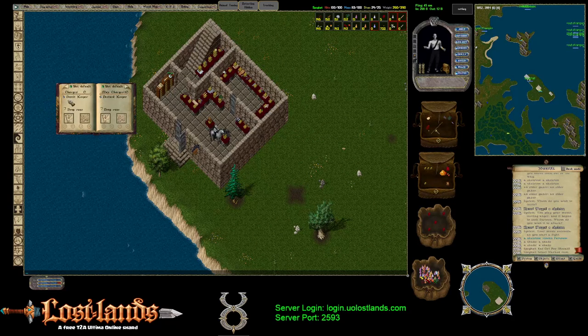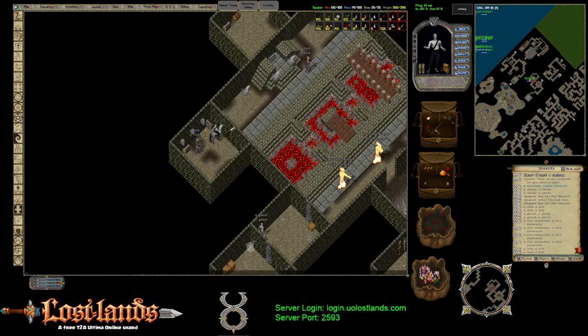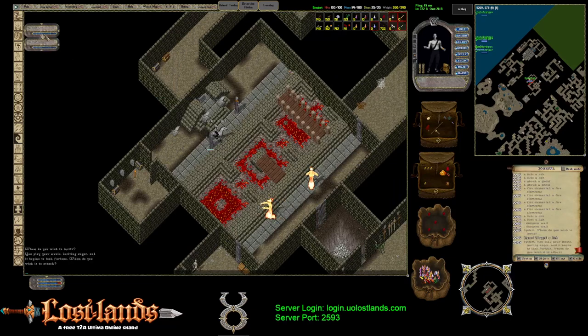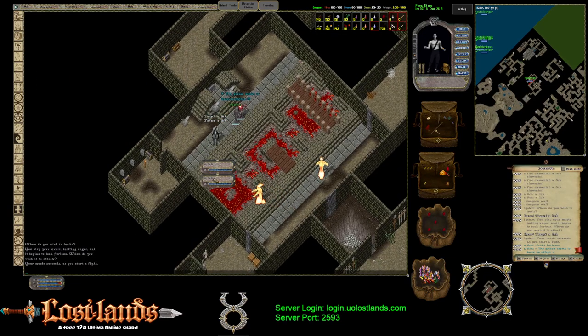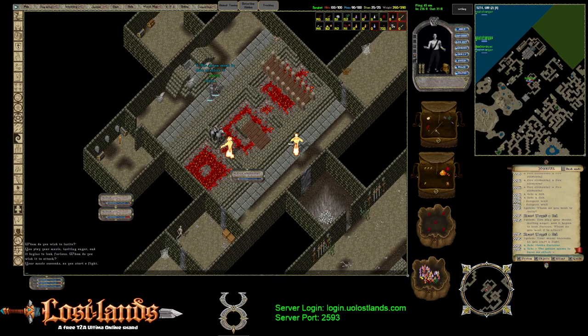Next is the Deceit Keeper. This is one of the easier ones — you can farm it with a dex character, a silver weapon, a bard, or a tamer; pretty much any character. I'm on a bard, so we're just going to pull it out of the room and bard it onto this other lich. That's pretty much it for that. We'll go ahead and grab these other guys while we're in here.